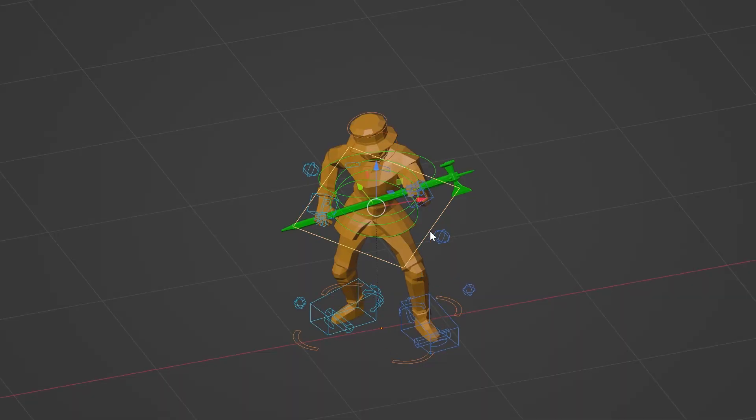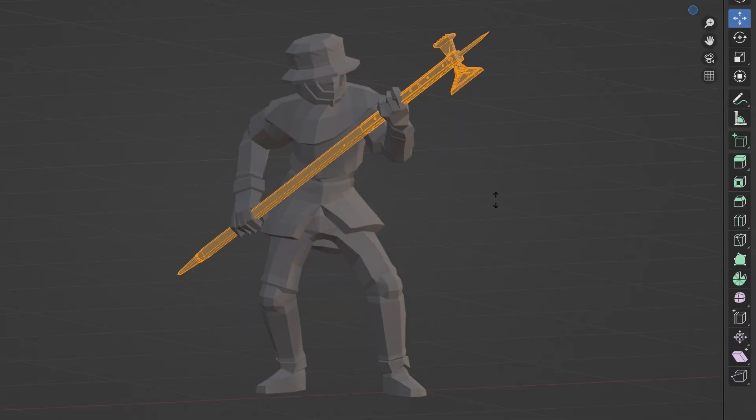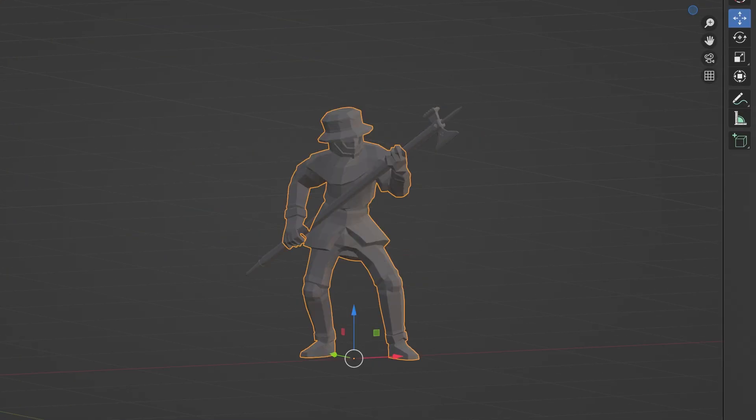Set the model to a cool pose, make sure it's nice and chunky, change the color. I guess he still looks just like a guy, only now he's grey.